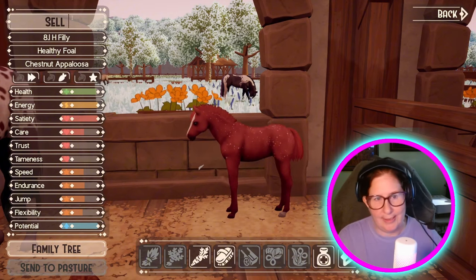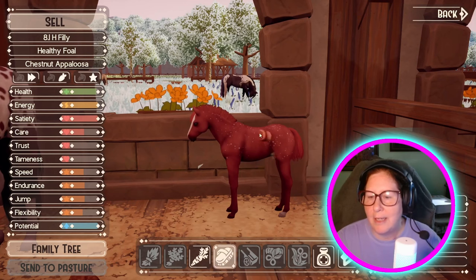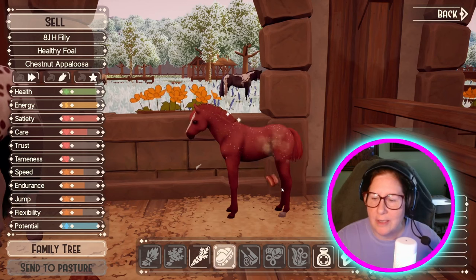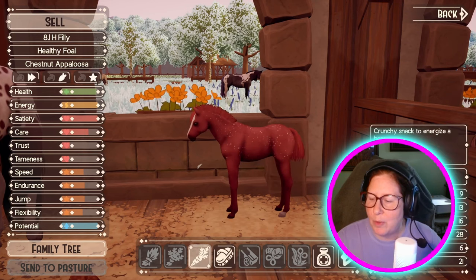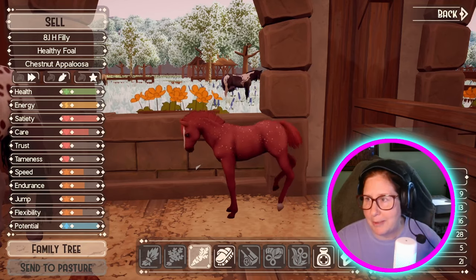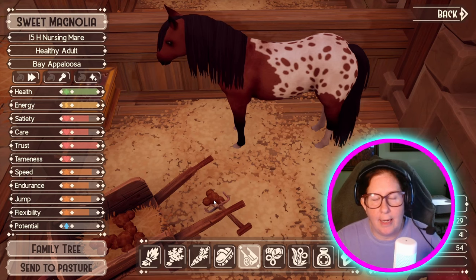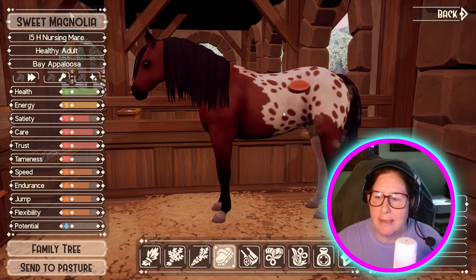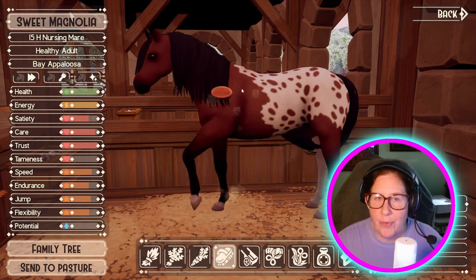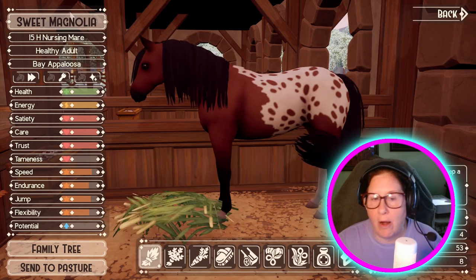I'm just going to put sell. Oh, she had a gourmand treat too. You're super cute — I love this pattern, the birdcatcher pattern. I really love it. But you're not what we were hoping for — we were hoping for a Pintalusa baby. The RNG always sucks — the RNG just hates me. I've got three Appaloosas — do you think I'd get one Pintalusa? No, not at all.